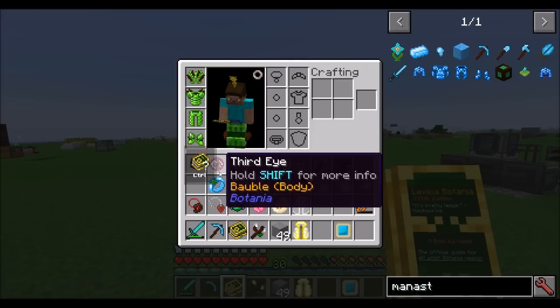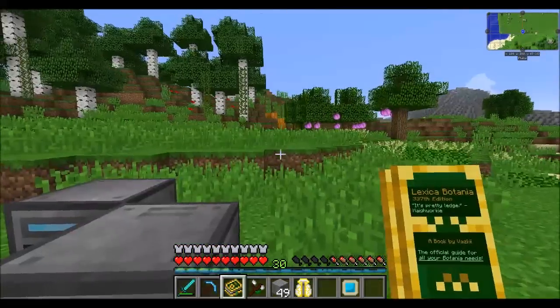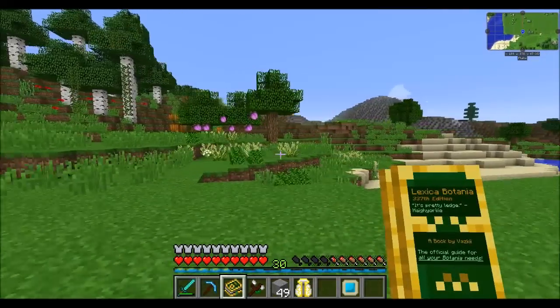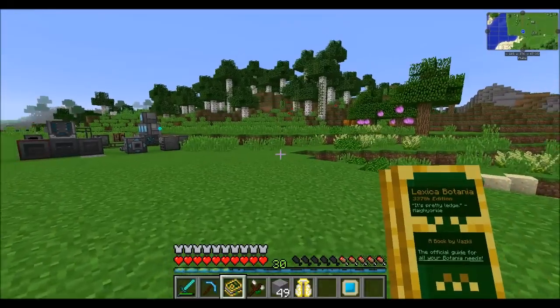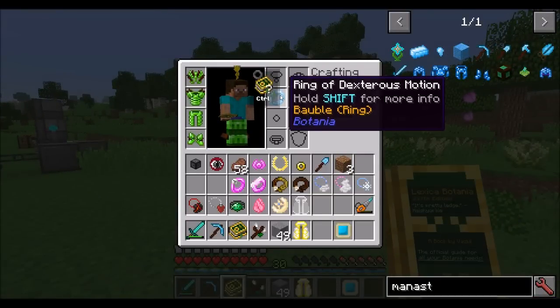This nifty ring — you'll notice I can jump back and forth as I tap left and right. That's the ring of dexterous motion: it basically lets you dodge. If you're dodging an enemy's attack there's a couple seconds of cooldown before you can use it again.